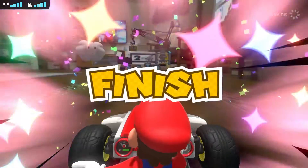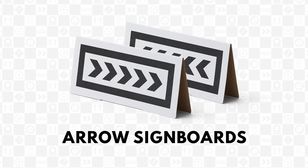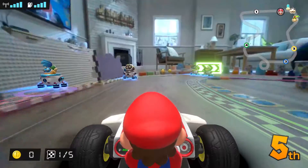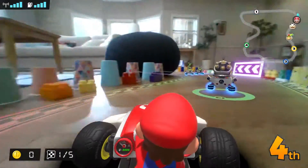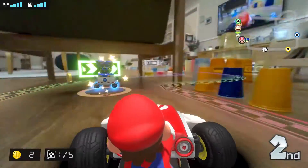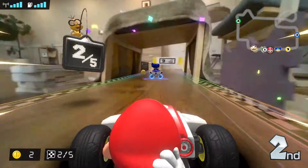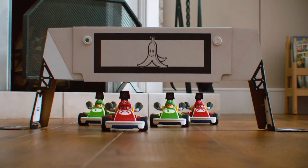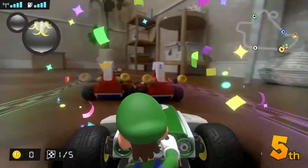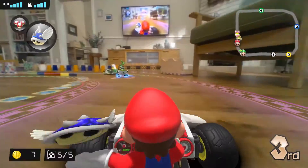In Mario Kart Live Home Circuit, you can change the track's shape every time you race, even between Grand Prix races. If you place the included arrow signboards, they'll turn into moving signs within the game. You can also redesign your course by using objects around your home for decoration. Enjoy playing Mario Kart on courses like no others. Additionally, up to four players can race if each person has a Nintendo Switch system and a kart. Hit the track with friends both in the game and at home.